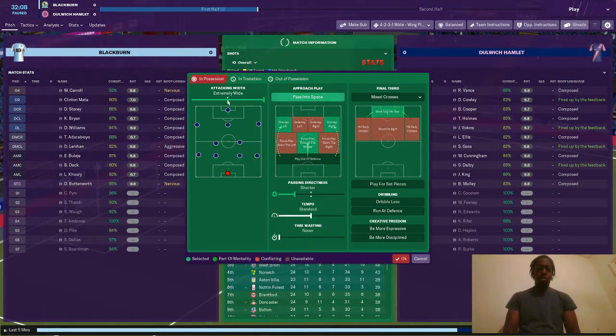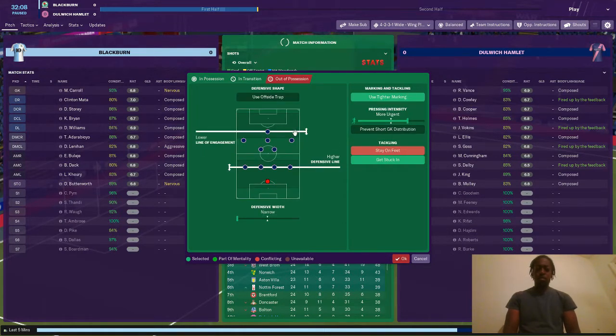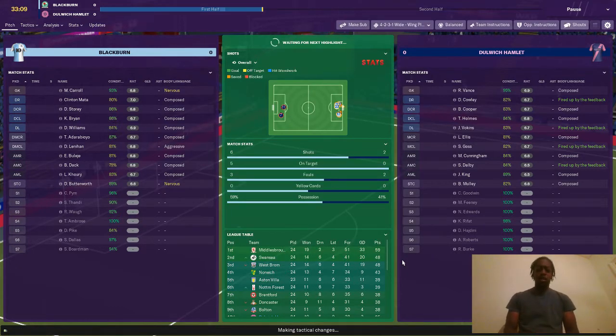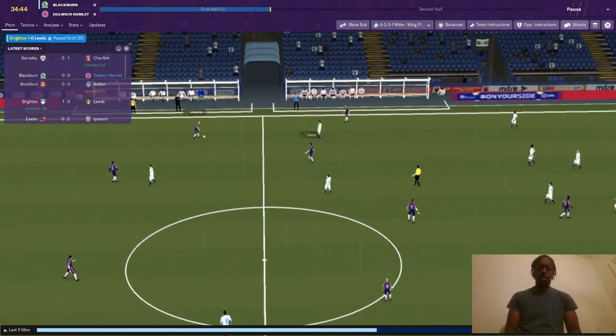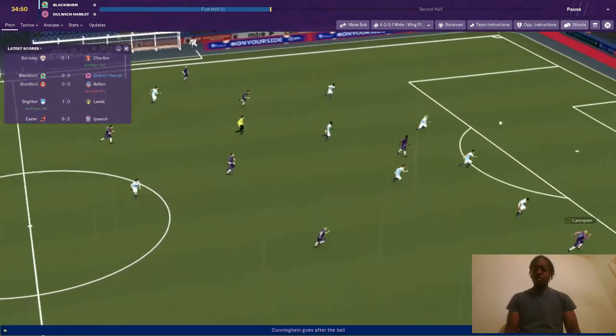Let's put pass the ball into space. Actually no, we can just put that to standard. Let's do what we normally do and hopefully that will work. It's a bit early at 32 minutes but I feel like we need to change it up and get some shots on target. And that's Vulcans with the ball to Goss. Goss plays the long ball over and Cunningham is through — Cunningham, oh come on. Unlucky, that was a very good ball.